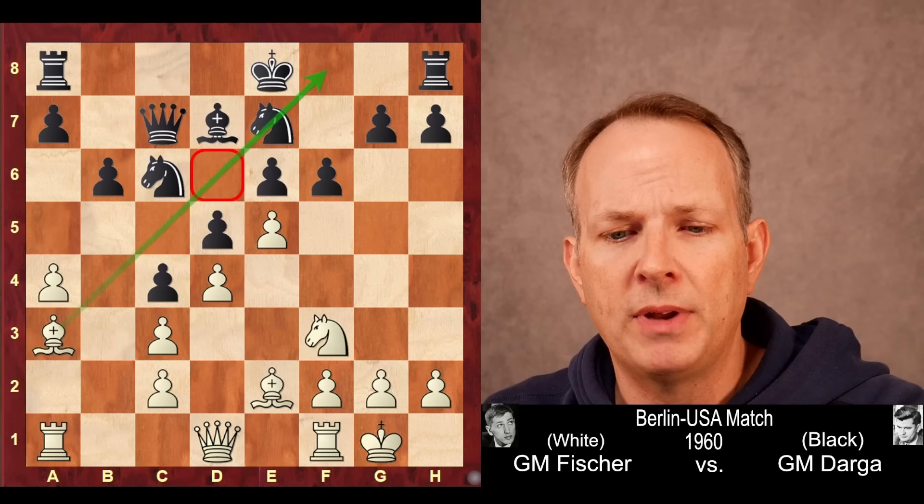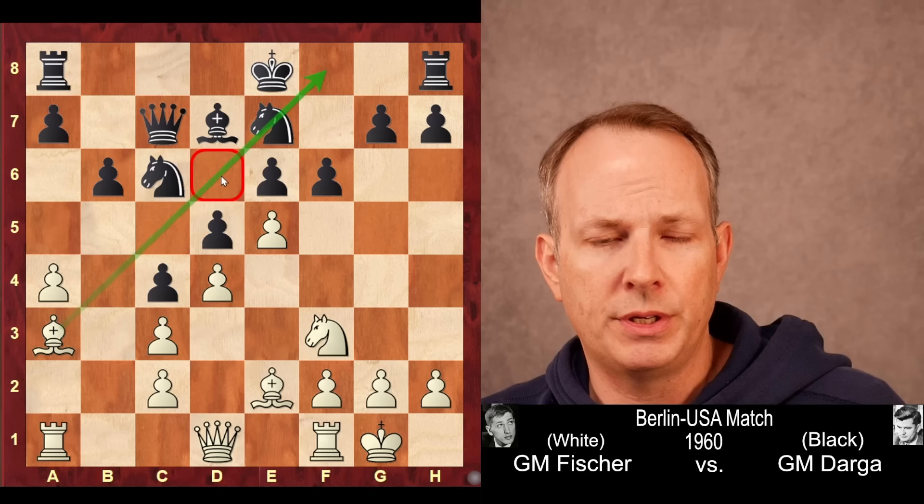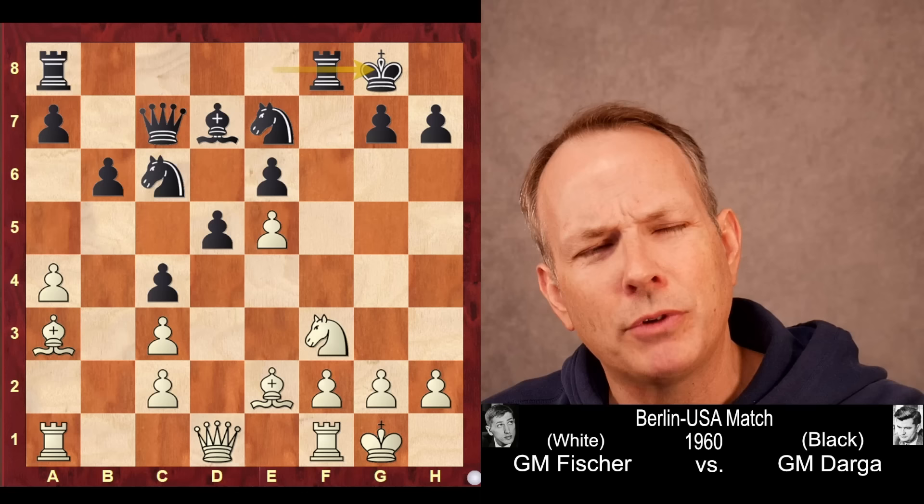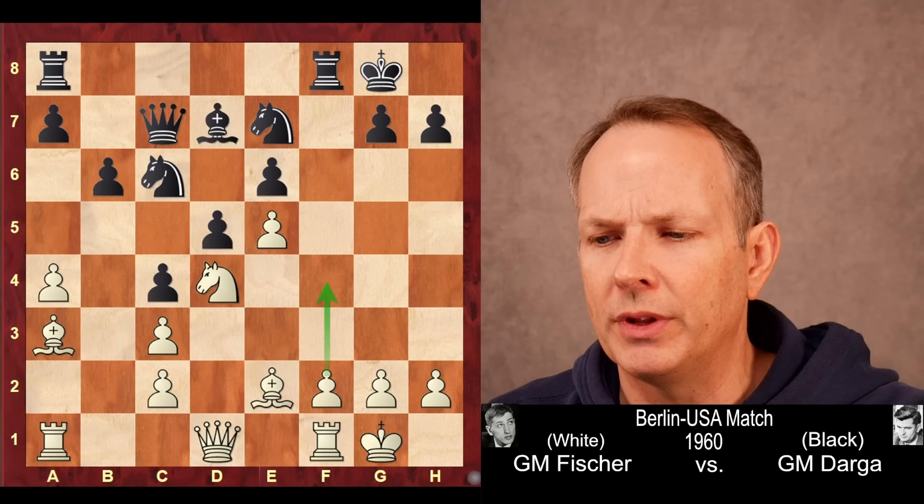Instead he plays f6, immediately going after this pawn structure, attacking the front of the pawn chain. Bishop to a3 — Fischer finally places that bishop on that very nice diagonal. Of course the d6 square is very sensitive. A beautiful bishop on a3. Black takes on e5, pawn takes on e5. After castling, the knight to d4 and the potential of playing the pawn to f4 would give white a nice bind on the kingside. So instead, black goes ahead and takes that pawn at e5.